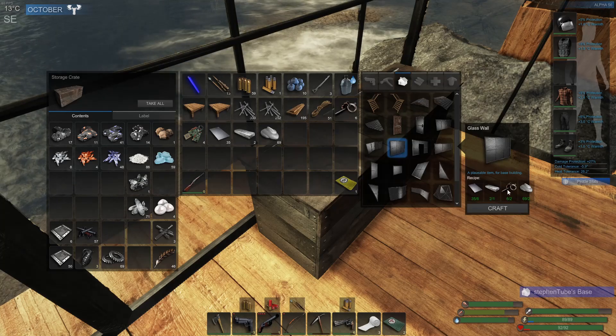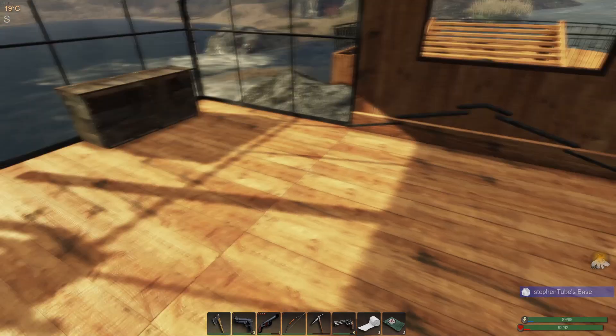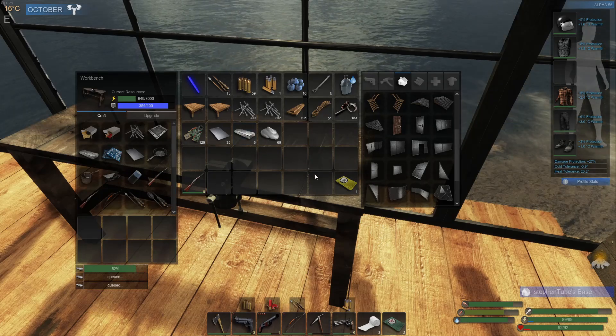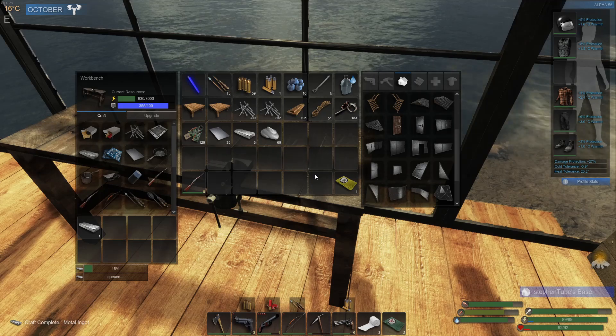We should probably get more — do I have — yeah, let's get a little bit more scrap metal. We need that for making a base command unit and setting that up where we're going to set up the new base. Or should I call it the outpost? It's not a new base, it's just an outpost that we're going to set up.